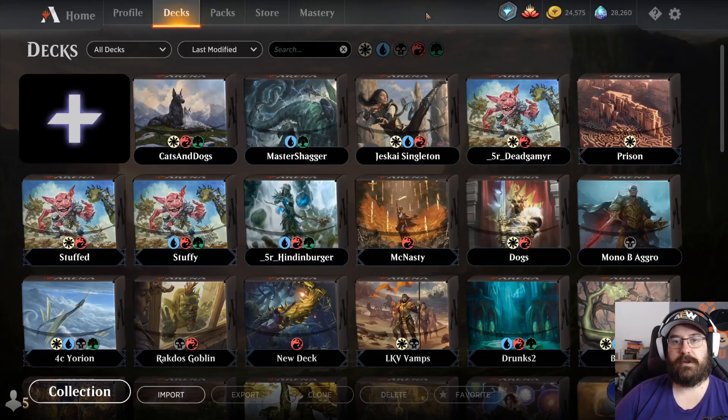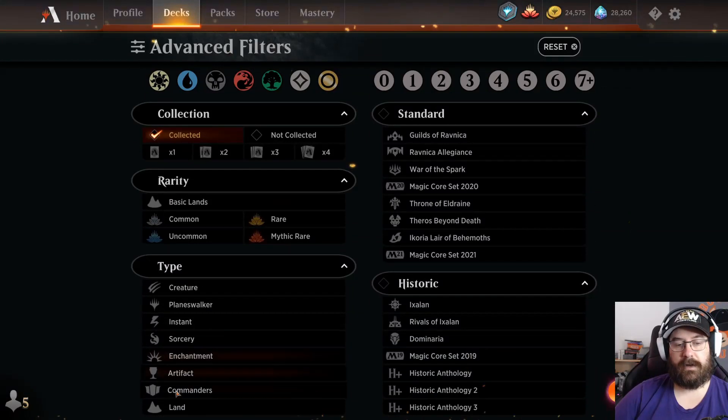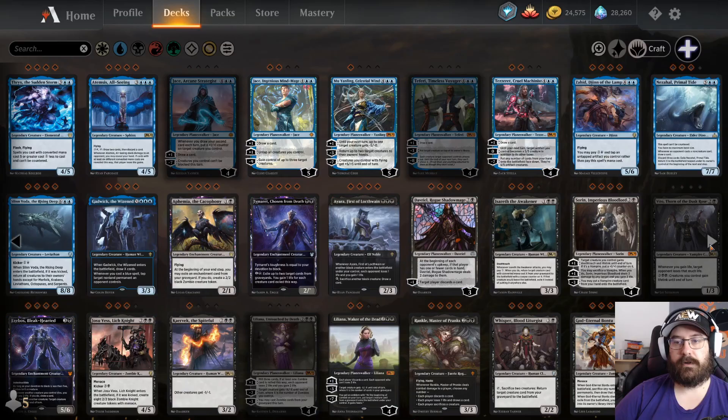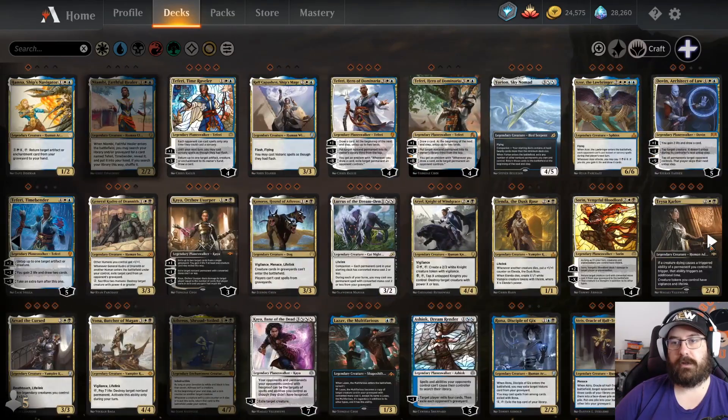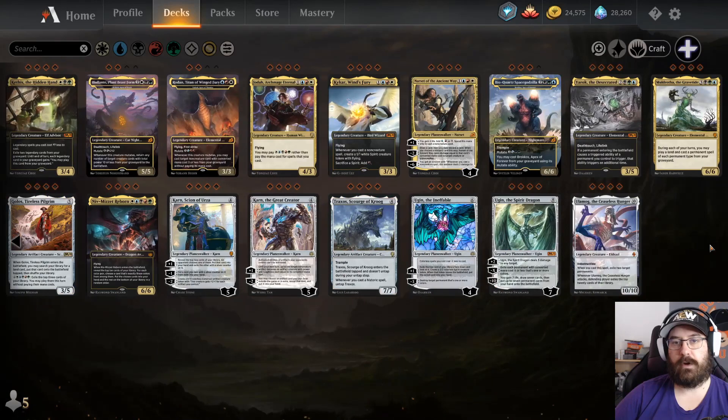The first step — which I think is the second hardest step — is to pick your commander. The last step is the hardest one, and I'll get to that later. There are many options: you can choose your favorite card, your favorite color combination, or just some card you're interested in. To see what commanders are available, go to Collection, click the bars icon, click on Commanders, and also select 'not collected' to see the full list for each color.